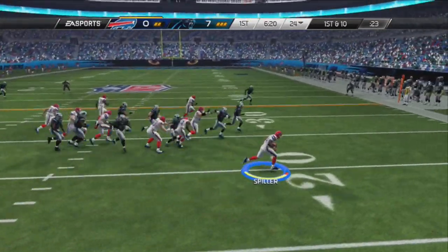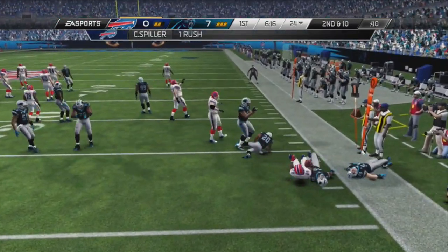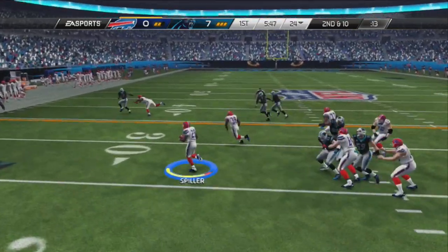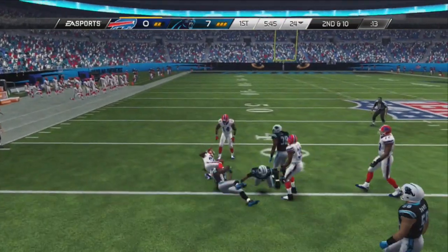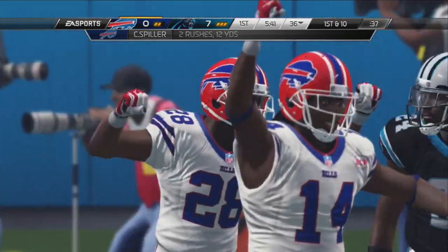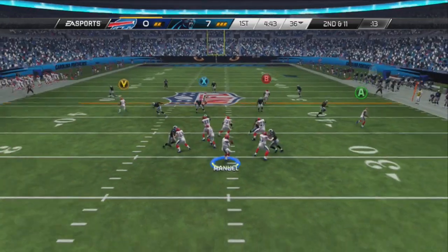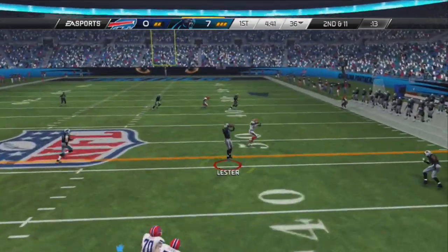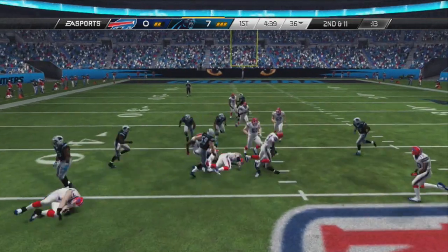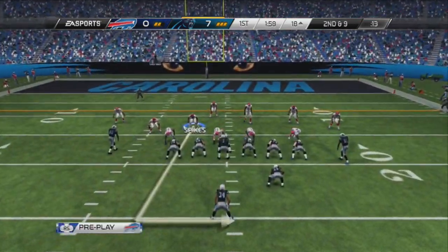Bills with the ball. C.J. Spiller's going to take the toss and try and sweep outside, but just gets hammered before he can even get across the line of scrimmage. On the next play, Spiller will take the handoff to the left side and pick up 12 yards — a complete make-up from that humiliating first run. Next play, Emmanuel drops back and tries to sling it out, but Lester is right there as he's trying to hit Williams. Lester picks him off for his first interception of the preseason.